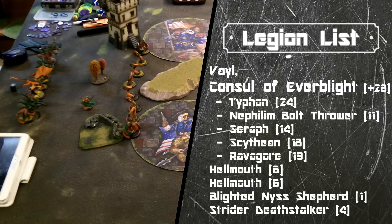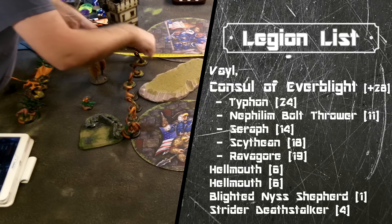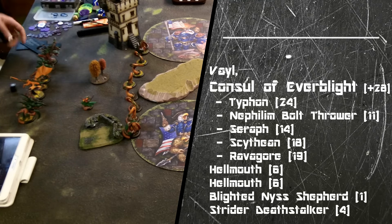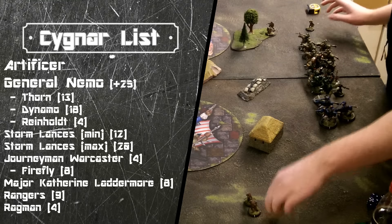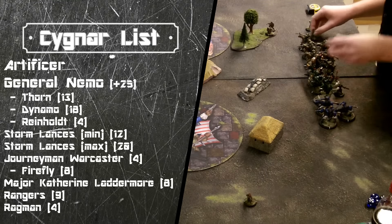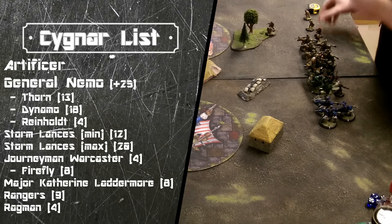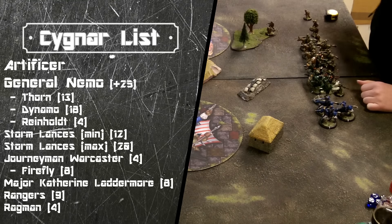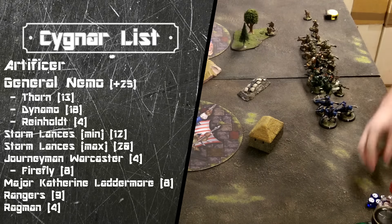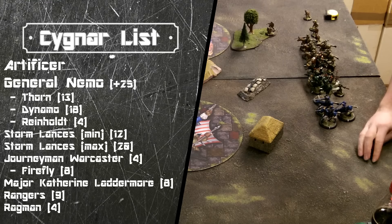Today I'm matched up against Legion with Vayl 2, a common anti-Cygnar drop because she can kill your caster super dead with her dumb feat. But Nemo is prepared and has brought many Storm Lances to kill all the scary dragon monsters. This is a pretty cool Nemo list I've been playing around with — it has rangers to buff the accuracy of all the Storm Lances, Dynamo, and the whole idea is that I get a big feat turn and kill everything.